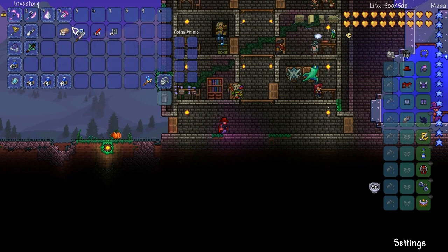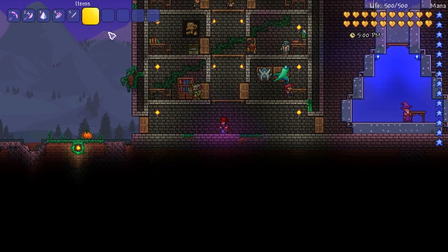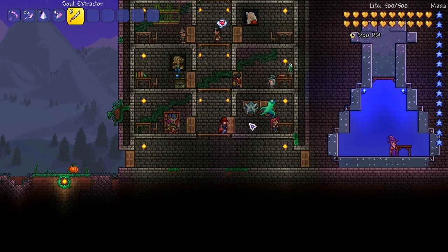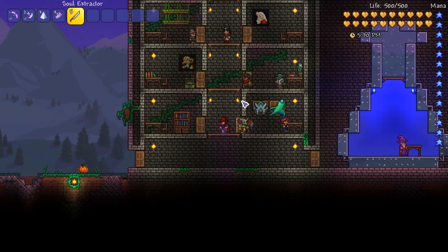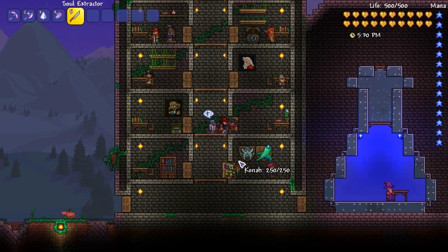So this is how I believe it works. This is the soul extractor — it does 13,398 damage and kills a town NPC to obtain its essence. This is something you can purchase from the skeleton merchant, and what it does is if you kill an NPC with it, it will give you its essence.